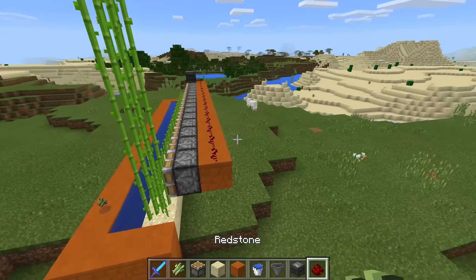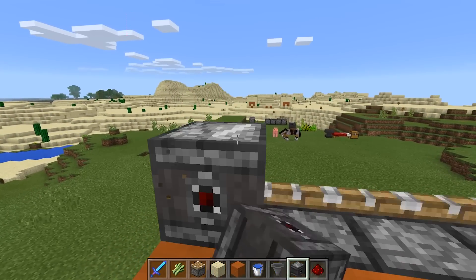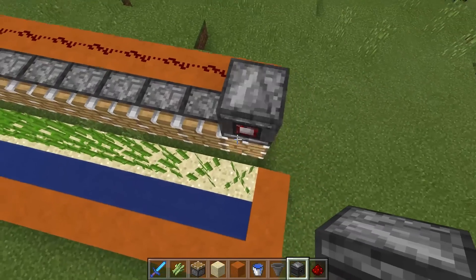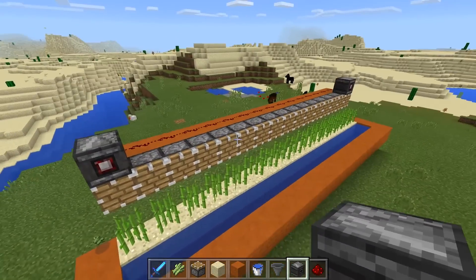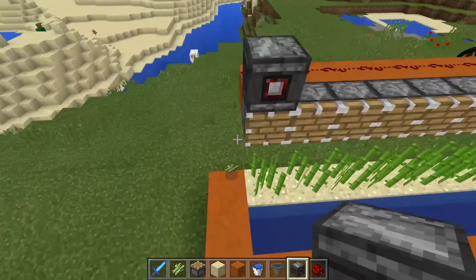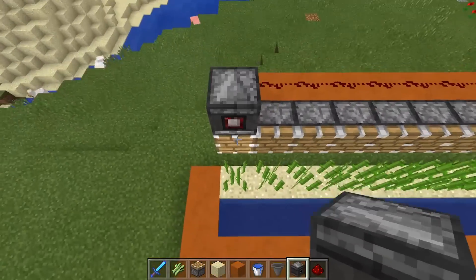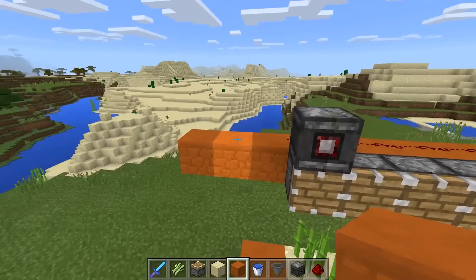So, all you have to do is place another observer down. By the way, the observer — the block that you place it on is the block that it will be observing. And if you wanted to get really mathematical about it, you could set this block 15 blocks away from here. That way, you would use up fewer observers when you are creating this type of line. So, you can tile it. It can be as big as you want, but it will be 15 blocks. With only one observer, it'll be 15 blocks on either side of the observer, with the 16th block being the observer itself on either side. Remember, you could go out this way as well and have the observer be in the middle.